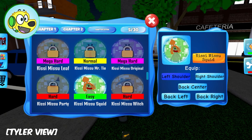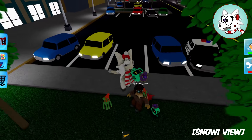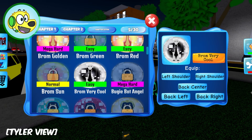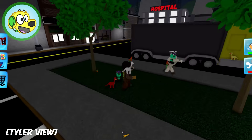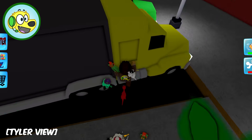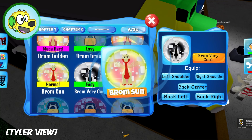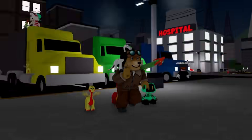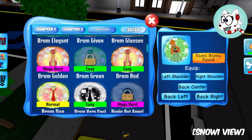I'll put that on my back left! This is so fun! And then I want to get the cool Brawn on my right shoulder - this one right here too! The sun Brawn on my back right! Look at this Snowy - the squad is coming together!